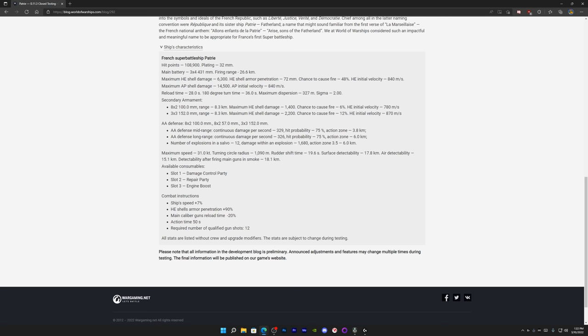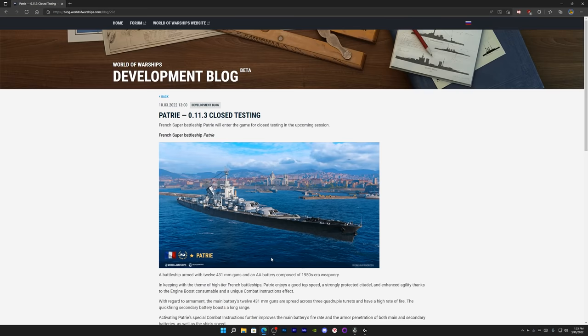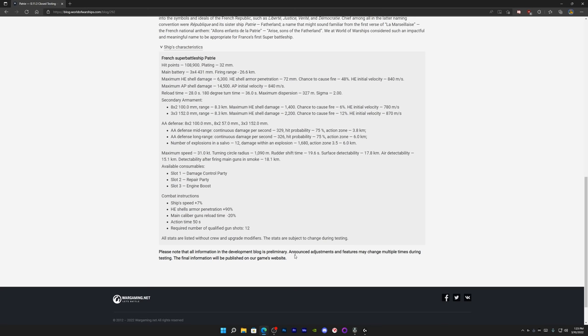The action time of this effect is 50 seconds, affecting roughly three to five salvos. The main battery reload is 28 seconds — that is not fast-firing to me; fast firing is like 26 seconds. With the 20% reload bonus, it will fire three salvos where it would normally fire two. Every four salvos you can generate the combat instruction.